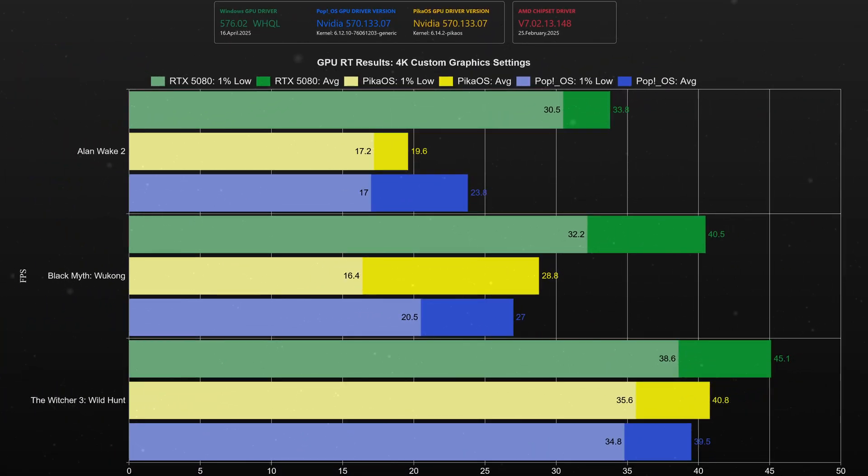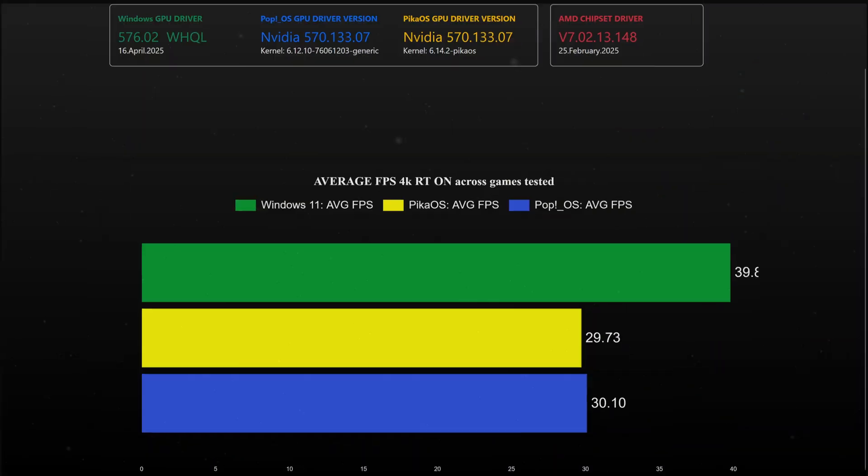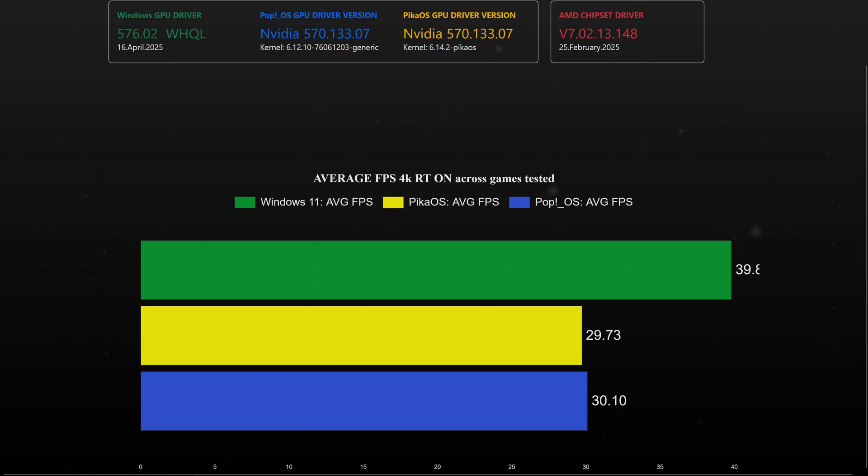Bumping up the resolution in the two path tracing games, Windows enjoys a huge performance advantage. I'm not sure if it's because of upscaling, as it was enabled in these two games. For some reason, PopOS delivers better results than PikaOS in Alan Wake 2. Either way, Windows has a 32% performance advantage at this resolution.